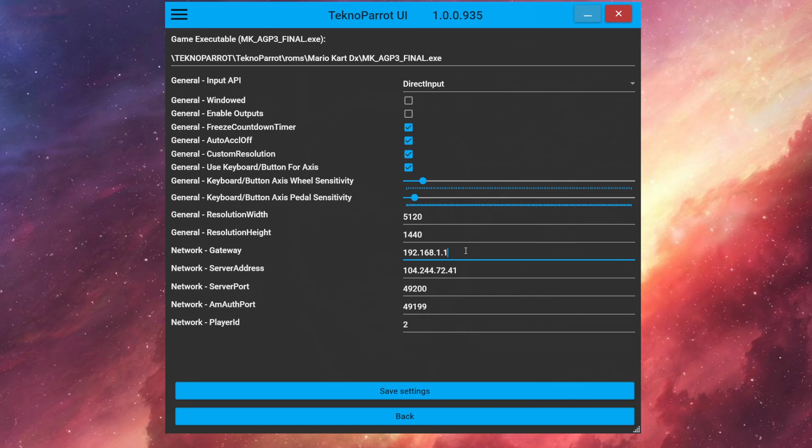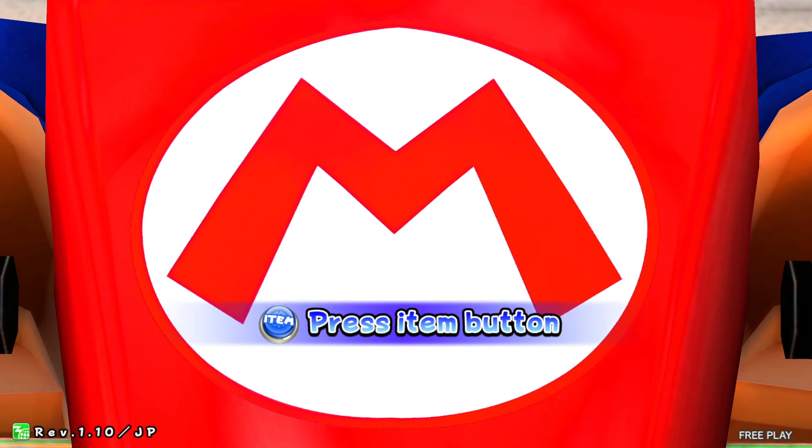Now open Techno Parrot, highlight Mario Kart, and go to game settings. All you need to put in here is the network gateway, server address, server port, AM auth port, and your player ID. The network gateway is just the IP address of your router — in this case 192.168.1.1. The server address, server port, and AM auth port should already be pre-populated, but if not you can use the values shown here. At the bottom is your network player ID — set it to 1 for your first player cab and 2 for your second player cab. This is much easier than going into the actual test menu to find the game network ID settings, and then you're ready to launch.